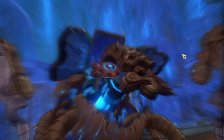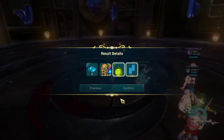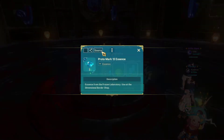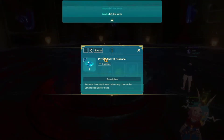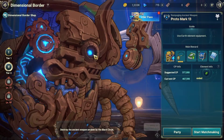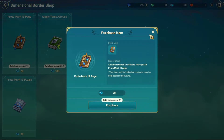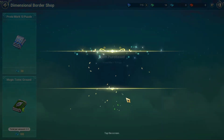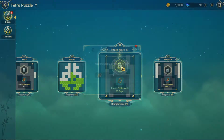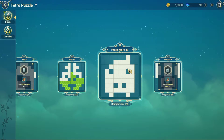As you defeat these monsters, they will drop something called Protomark Essence, and it is this essence that you need in order to buy the Protomark puzzle page. When you finish the fight, stop into the Dimensional Border Shop — it will be listed at the top left of your screen in small blue writing. Here you'll see the Protomark page which requires 20 of the Protomark Essence. Crazop has worked really hard and has all the essence he needs now, so he's able to return to the puzzle page and unlock the Protomark puzzle and begin to solve it.